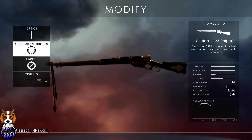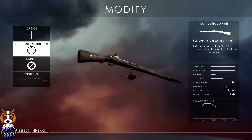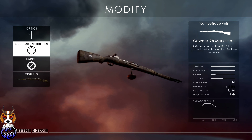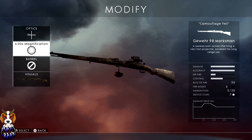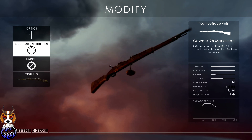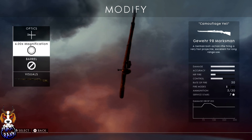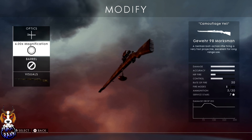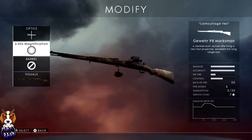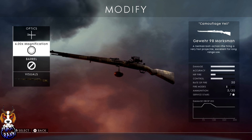My personal favorite is the Gewehr 98 Marksman — an all-round super beast. Bullet drop is almost negligible out past 200 meters. Bullet speed is the highest in the game at 880 meters per second, so you don't have to lead targets much or compensate for drop. Pretty much where you aim is where you shoot. It's an absolute headshot machine — I did a 42-kill gameplay called 'Headshot Masters' where over half the kills were headshots using the Gewehr 98. If you can track a target, this is the gun for you.